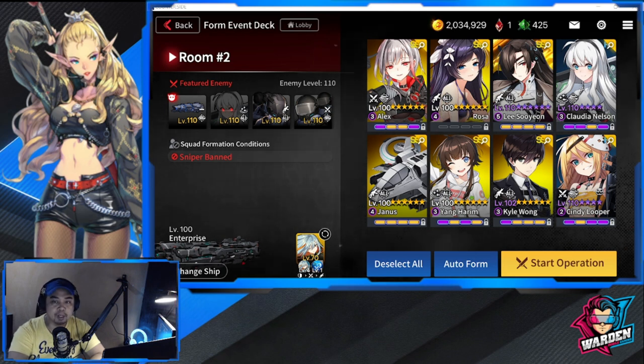Snipers will be banned from this stage, so as you can see I don't have any. I'm bringing Cindy and Alex for strikers; option is Iza's Way. Rangers are Rosaria, Janus, and Kyle Wong — you can sub in Shinja for Kyle Wong. For support, Claudia for healing and Young Harim; you can also bring Lee Jesus to decrease Claudia's healing, and Evelyn can swap in for Claudia. Let's see how this plays out on autoplay.